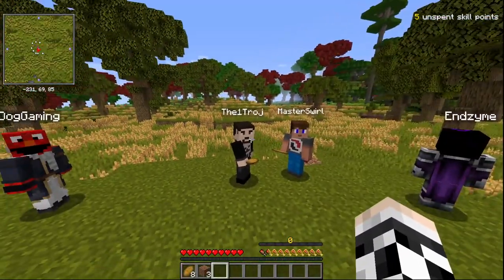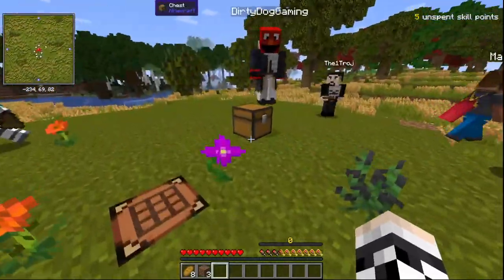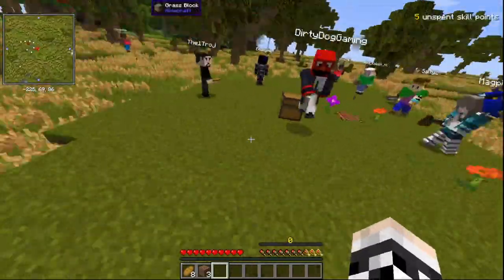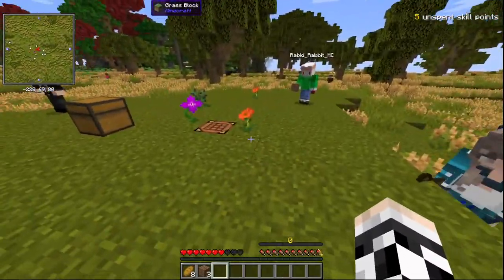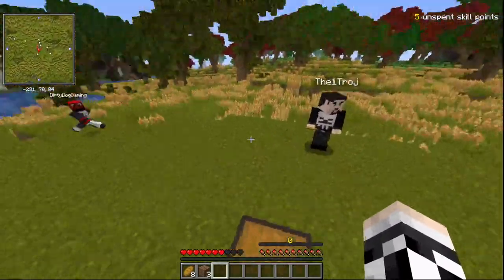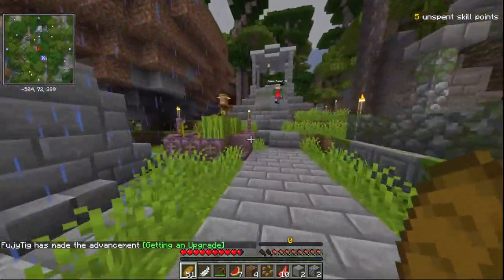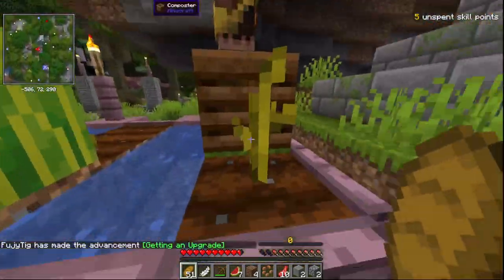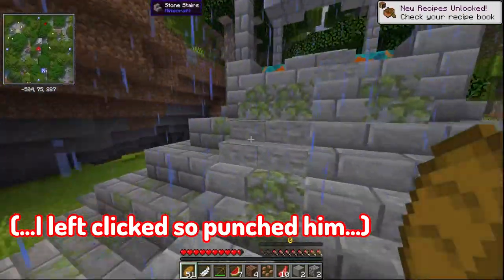The rules are there are no rules — okay, there are some rules. We found this village and we're setting up. Oh, there's a bed in here. Oh it's so pretty — my villager!